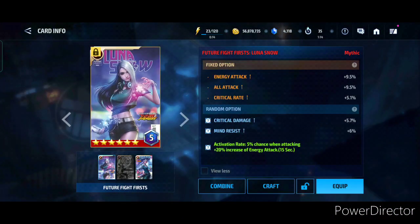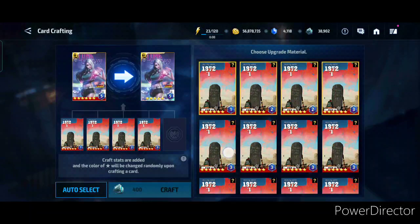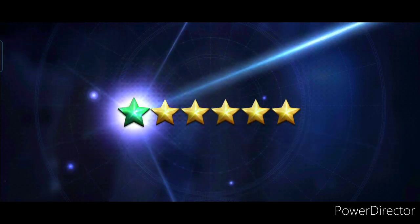Hey guys, we're back with more Amal of Javad content. I finally have my Luna card rolled up to quality 5 with the proc, so I thought why not craft it. I have enough cards, so let's see what stats we get and maybe we can change that later on.